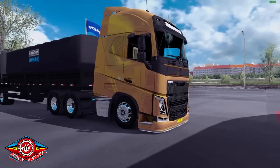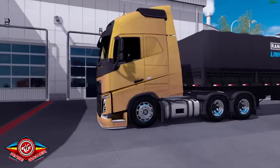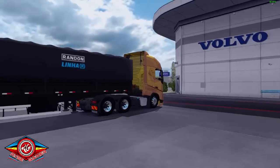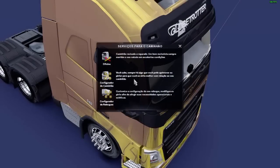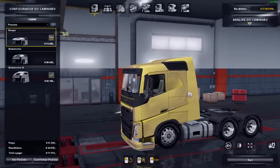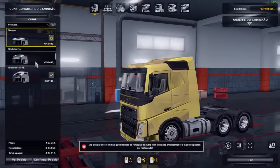It was an edition that they actually created to be able to participate in an event. There is also an edition called the Dubai Edition. So let's enter here in the office for you to see the options of the mod. The cabin has three options — this one here is with a different deflector, as you can see.